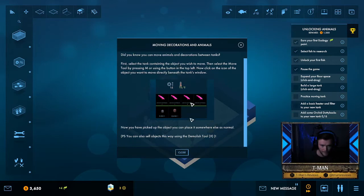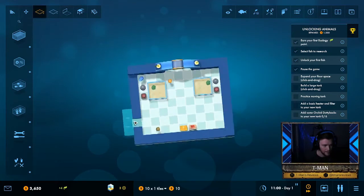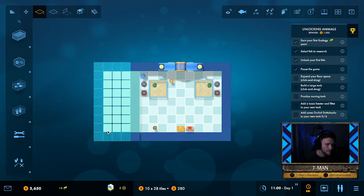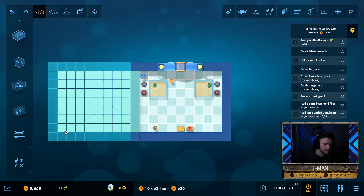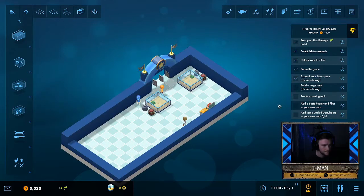We can also demolish stuff, so let's keep that in mind. Let's expand — which way do I want to go? Already so many decisions we have to make. It tells me at the bottom how much it's going to cost — 280. I mean, I could make this thing huge. Alright, so we've completed the floor space expansion.